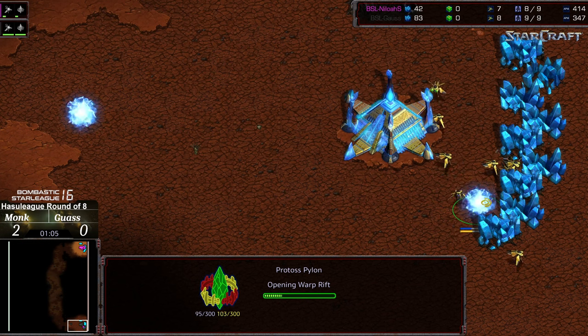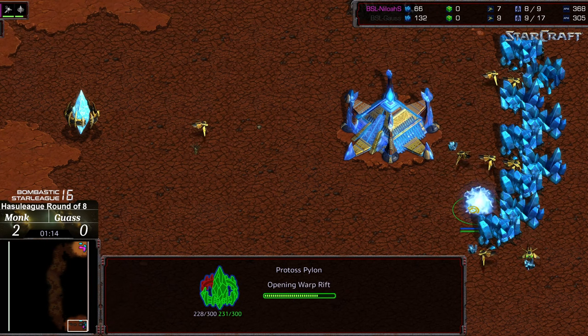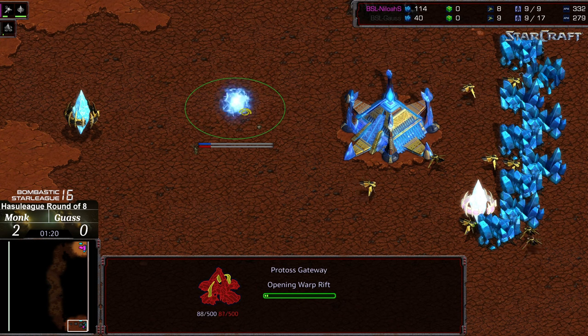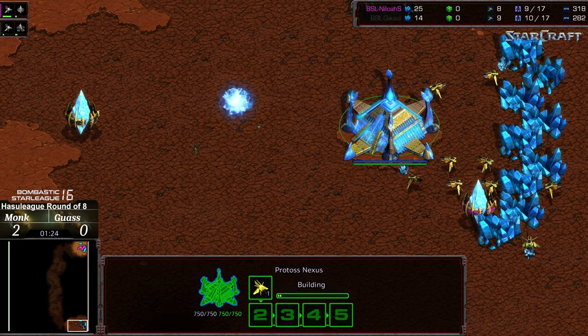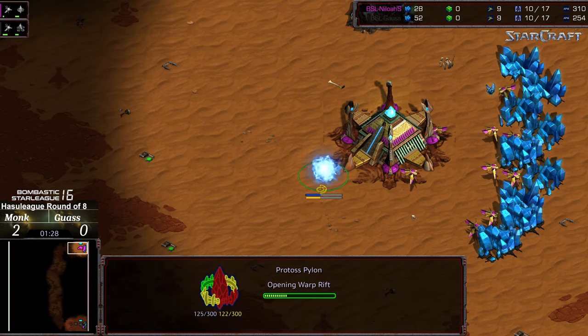Probe dies immediately. An attempted manor pylon — it does blockade one mineral field and create a little bit of disruption, but honestly not going to be worth it. So Monk starting off at a disadvantage. I think he was hoping to do the in-base pylon gateway play, but Gauss, with a very rapid response and some nice micromanagement, shutting that down instantly, which is certainly going to put Monk behind to start.